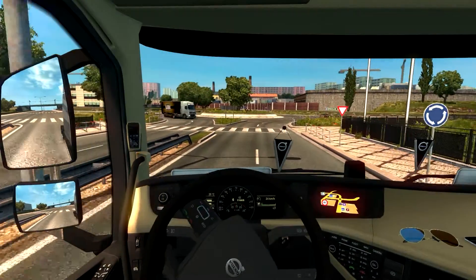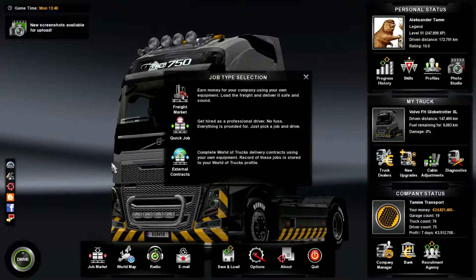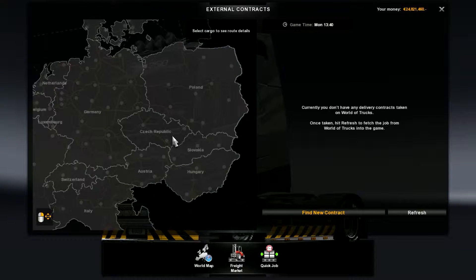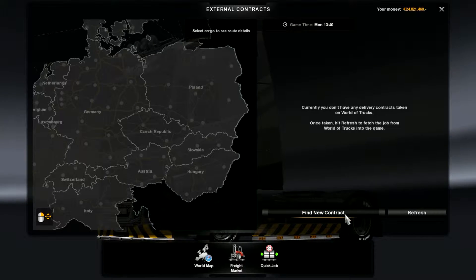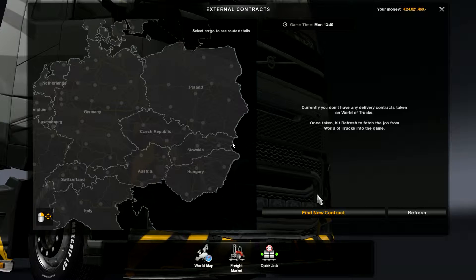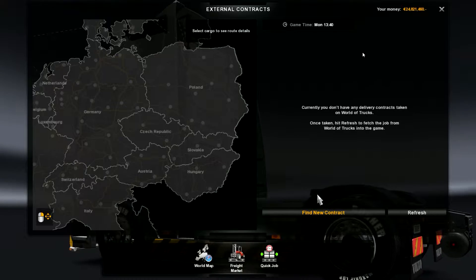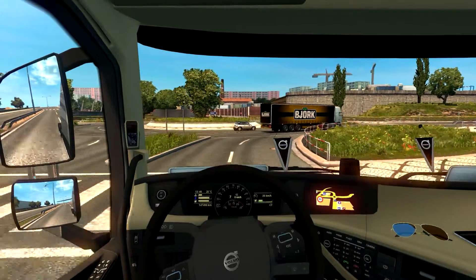What you have here: if you go to the job market, you have external contracts. I hope it loaded — let's see if I can find it. I'm not sure what it will do; I haven't tried it. Okay, it wants you to sign in, so maybe I'll show you this one in the next video.